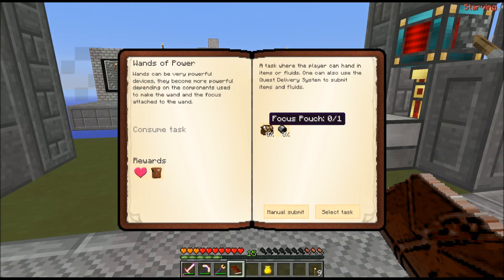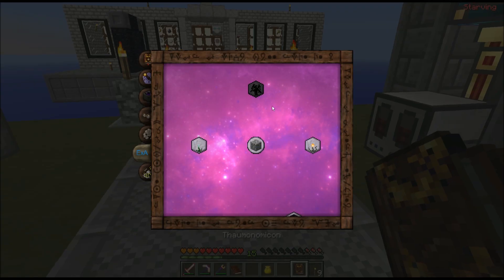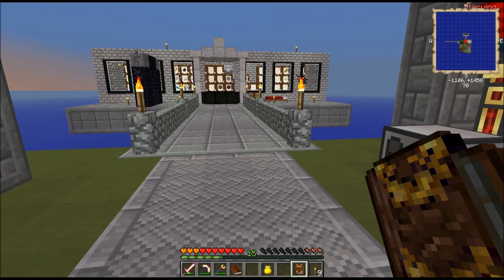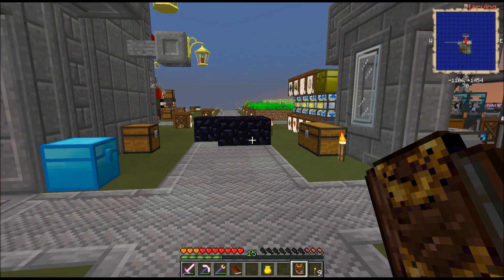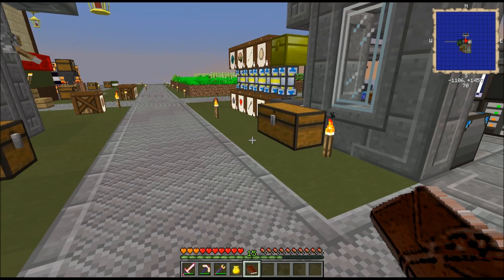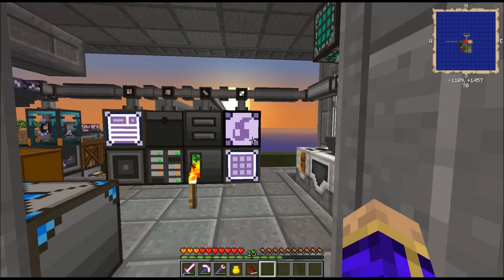Next step along the line is Wands of Power. It's asking me to create a focus pouch and two iron caps and submit them manually. Focus pouches are going to be in Thaumaturgy, and they're going to require wand foci. Before I can do that, I'm going to need to start doing an awful lot of scanning and researching. Bad news, folks — looking at how much time I've gone through already, I'm not going to have enough time in this episode to give Thaumcraft the proper attention it needs, so it's going to have to wait.